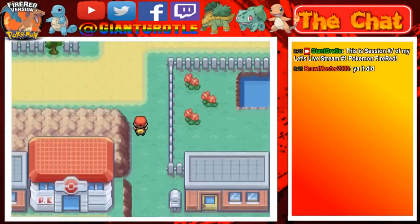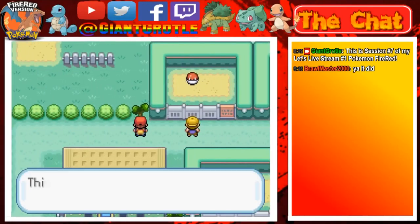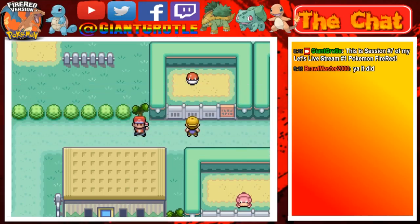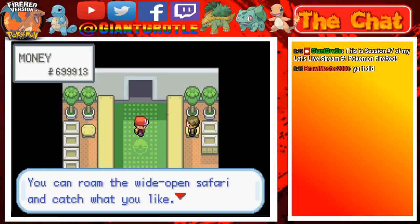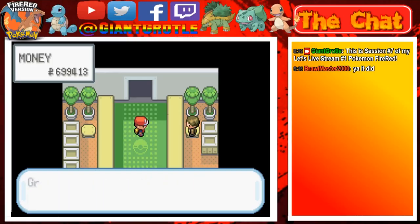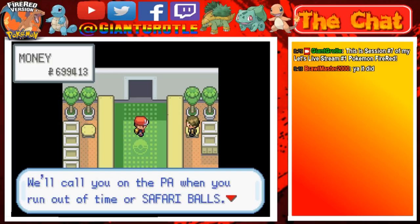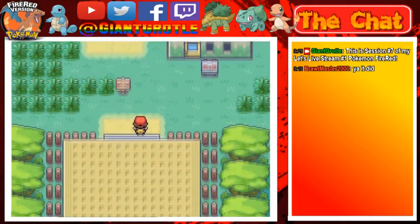We gotta do the safari zone in this part of the stream too. Okay, here's another tree we have to cut down — well, I don't think we have to cut this tree, we can go back around, but I might as well just cut it here. Here's the safari zone. Welcome to the safari zone! For just 500 Pokédollars you can play the safari game, roam the wide open safari, and catch what you like. That'll be 500 Pokédollars please. We only use a special kind of Pokéballs here — we get 35 safari balls. We'll call you on the PA when you run out of time or safari balls. Best of luck! And we go inside the safari zone. I'm gonna try to get the thing I need on the first try.